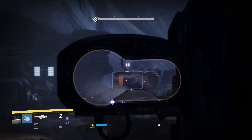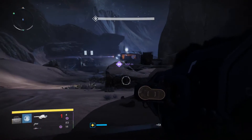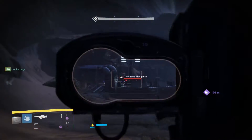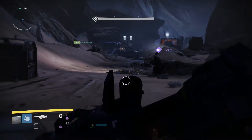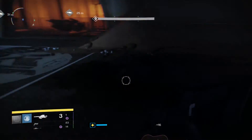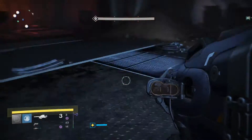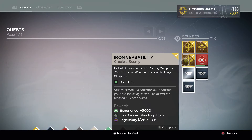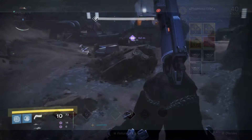You can get 30 Legendary Marks a day, aside from any Legendary Engrams you may pick up doing different activities such as running the Crucible, Heroic Strikes, or even the Prison of Elders. Another way to store up Legendary Marks is to hold on to some bounties. From the previous Iron Banner, I saved up three of the Iron Banner weekly bounties, which all grant 25 Legendary Marks each.